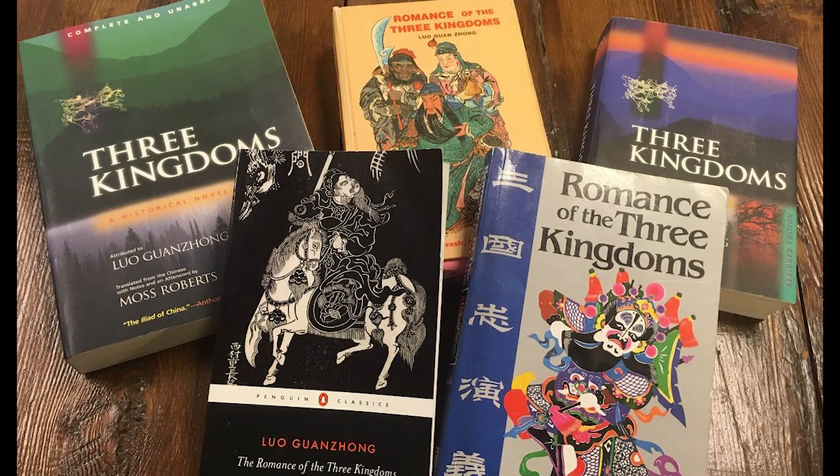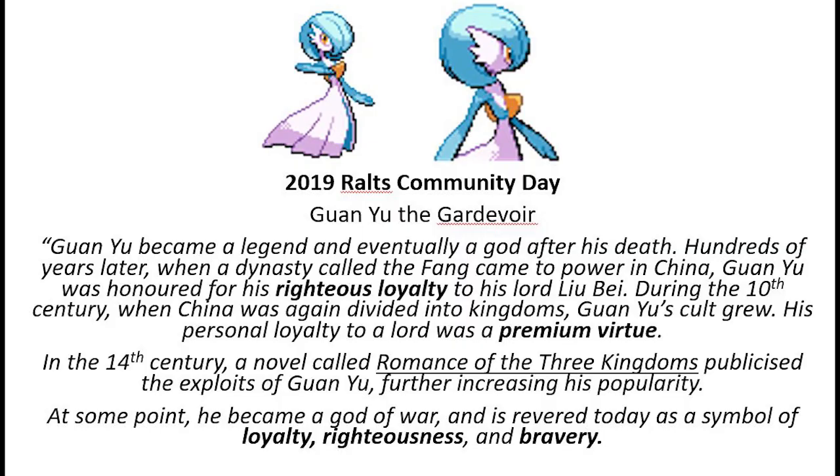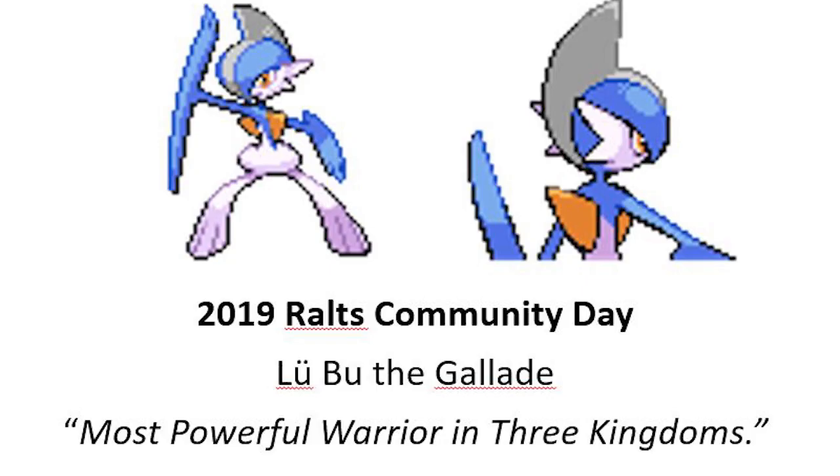They are both named after the historical novel Romance of the Three Kingdoms. Gardevoir and Gallade are like the Valentine's mascot of Pokemon. On February 14th each year in Pokemon Go, there's usually an event for these two.